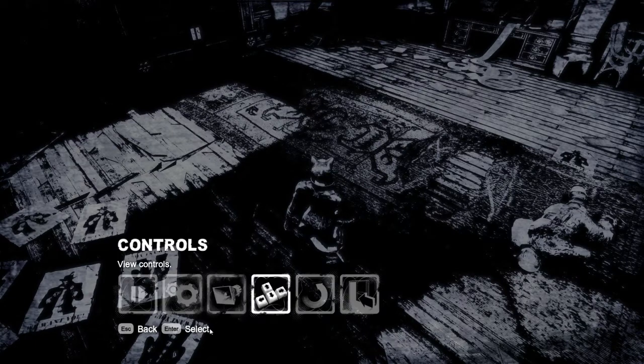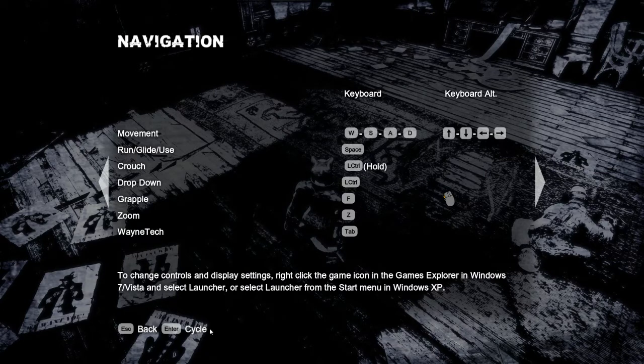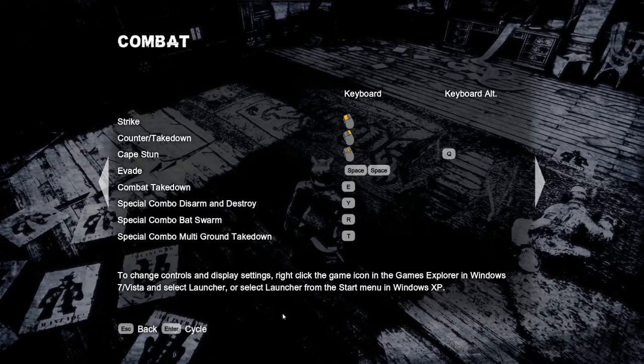Let's take a look at these controls real quick. And I think the sound's not XS360. Let's see. Standard WASD. Mm-hmm. Not what we need. Strike. Of course. Combat take-down E.